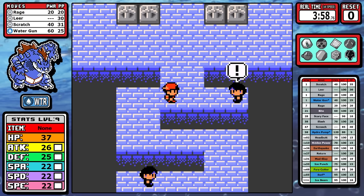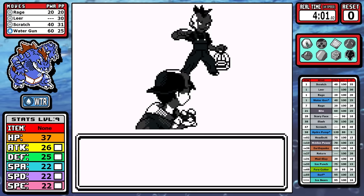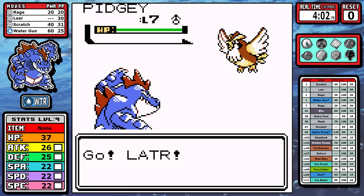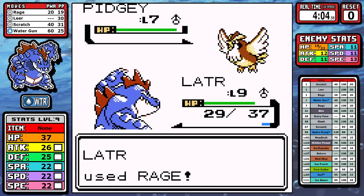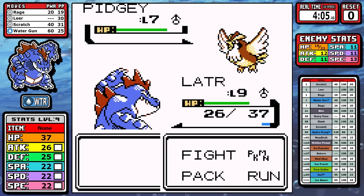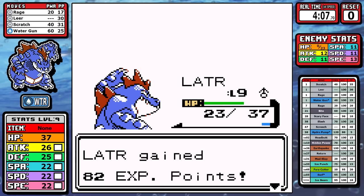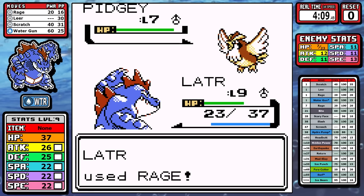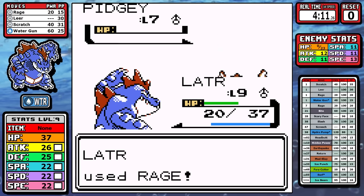First, you are not locked into Rage like you are in Gen 1. Second, as long as you're using Rage and take some damage, you build a Rage counter. It starts at 1 - Rage's base power is 20. You get hit, you get a Rage counter, and the base damage is multiplied by the counter, so at 2 you have 40 base damage. It only takes 1 hit to equal Scratch's damage, and in fights with 2 or more Pokemon you can easily get 3, 4, or 5 Rage counters.